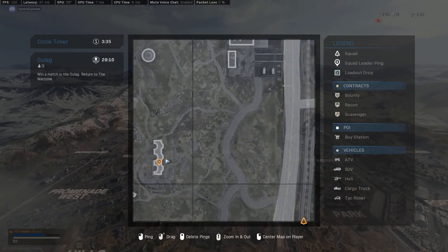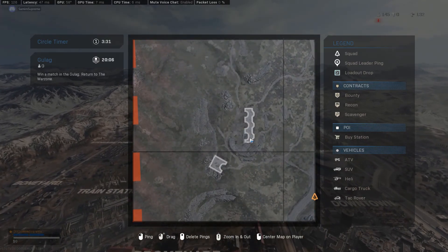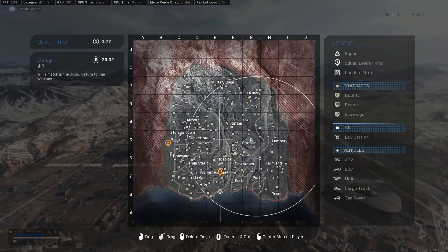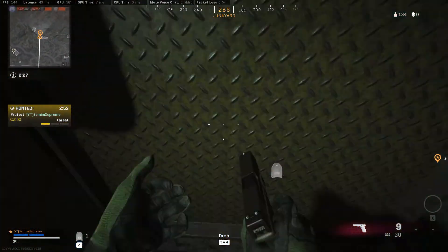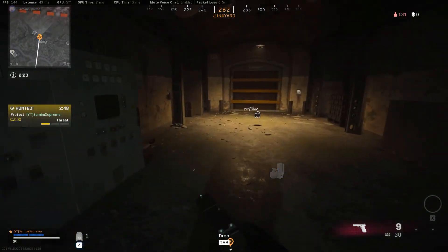Drop number three is located in the bunker on the left side of the map, somewhere between the boneyard and the storage town. Once you drop down, look for bunker number three and head straight underground. Once you pass the stairs on the left side, you will see a laptop with some other equipment on the desk. Interact with it and part three is done.